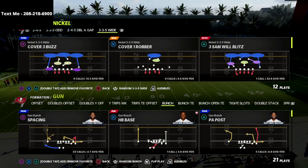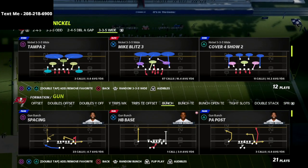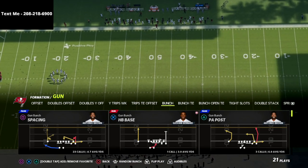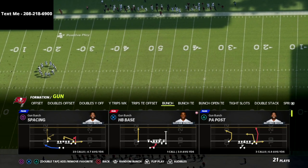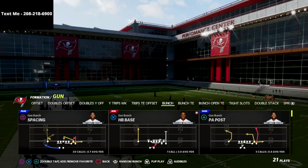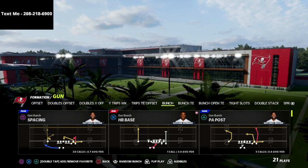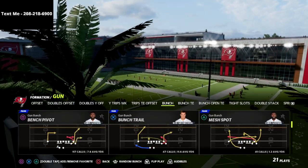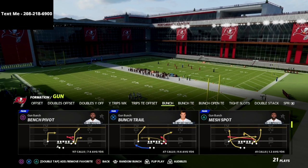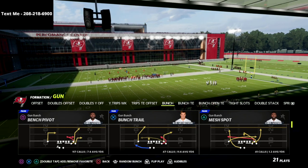In this video I wanted to give you a quick update on the Bunch Trail out of Gun Bunch, and a setup that I really like, mainly because it does a really good job against baseline defenses as well as match defenses so you can get easy touchdowns. It's also really good against Cover 3. I love the Bunch Trail this year — I think it's probably the most underrated play from Gun Bunch. Not very many people run it because the skinny post last year wasn't that good, but this year it's actually really really good.